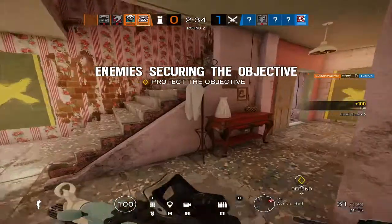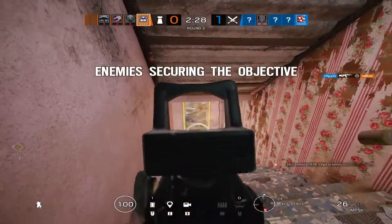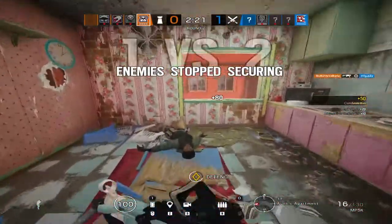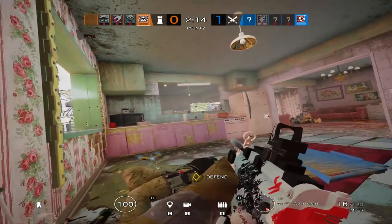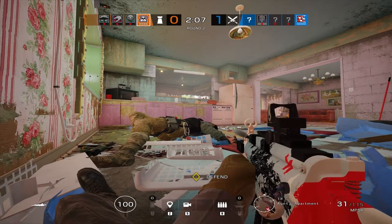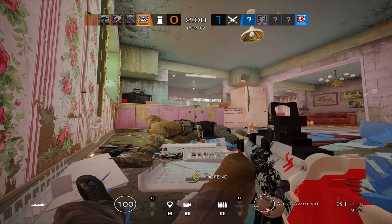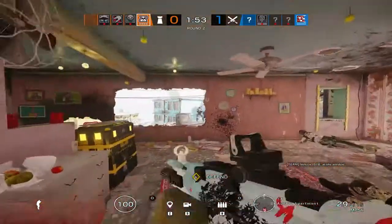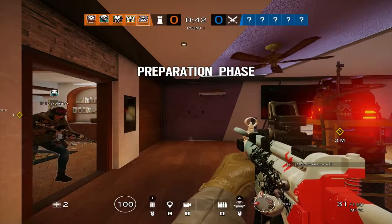Signal disruptors allow Mute to fill two roles: breach denial and anti-intel. With breach denial, you can prevent hard breach utility from creating an opening in the wall or hatches. The disruption range allows one jammer to block one wall and one hatch. For anti-intel, Mute is one of the best defensive operators, preventing attackers from gathering information via drones, which become unusable within the jammer's range. A good rule of thumb: to deny walls pick Bandit, hatches pick Kaid, and drones select Mute.